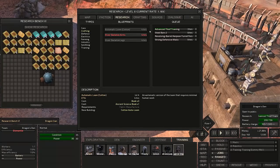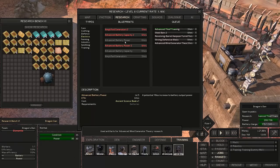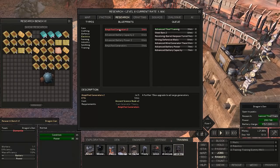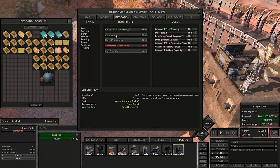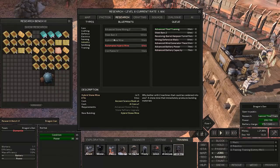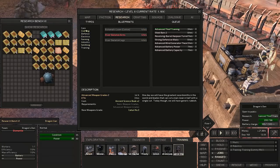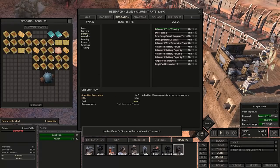How many ancient science books do we have? We might hold off on those. Let's get advanced wind generator theory, and let's go ahead and get advanced battery power and advanced battery capacity. All of this generator stuff is good, though it takes a lot of ancient science books. We could also do hydroponics, but I'm going to wait on that — we can always do it later. Steel bars takes 3. Building materials isn't that necessary right now. I want to get the power knocked out — advanced power, capacity, amplifier, all that. We've got 2 ancient science books left.